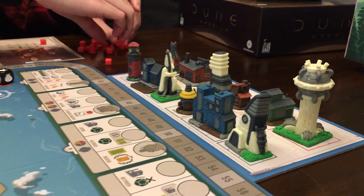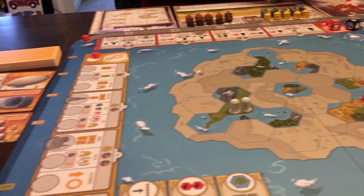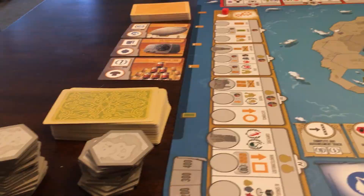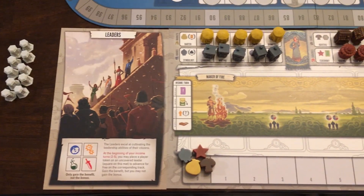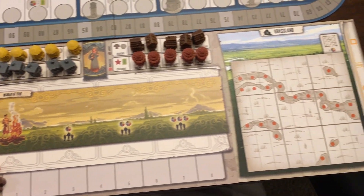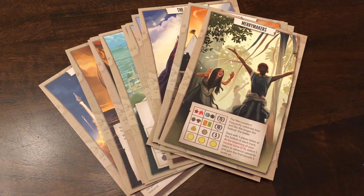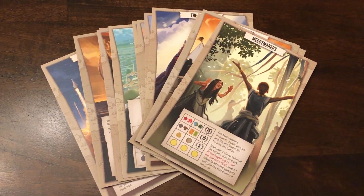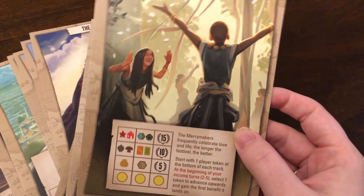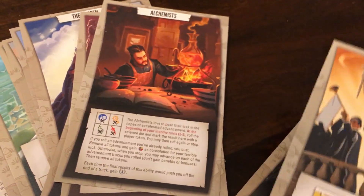Tapestry is a civilization building game where you have to utilize your resources well in order to advance your capital city into prosperity. There are a lot of components to this game, but it is a slow and steady type of game that's very fun to play. Every player can go at their own pace. Each player has a type of civilization given to them — there are over 16 different types of civilizations, each with their own unique abilities to aid you in the game.